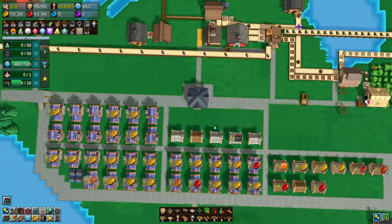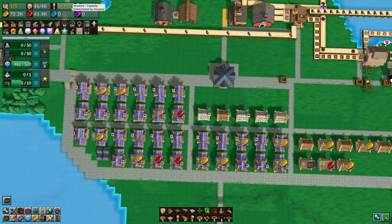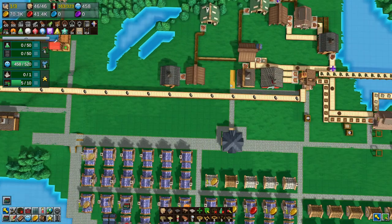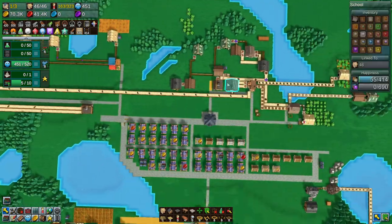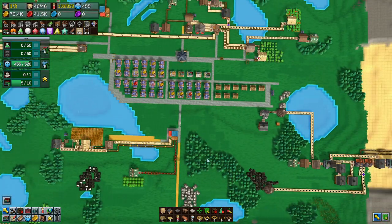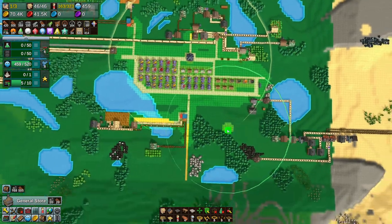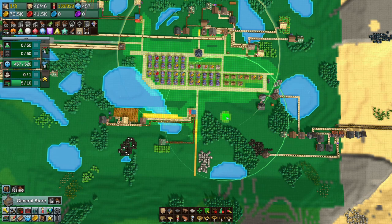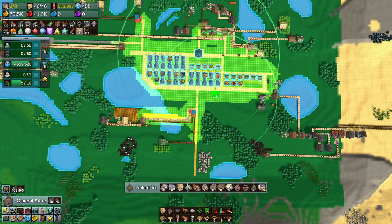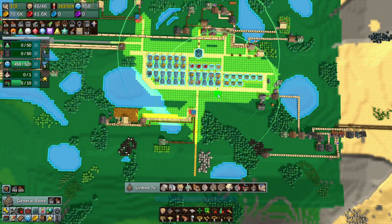These are eventually going to start getting this up. But as you can tell, because we have so many more houses now, we only have half the supply we need — we don't have enough stuff. Like we have almost nothing — everything is just trickling in. So I think this is where we need to start having multiple stores. You can have as many general stores as you want, which is kind of cool. So I think we want to have one probably out here.